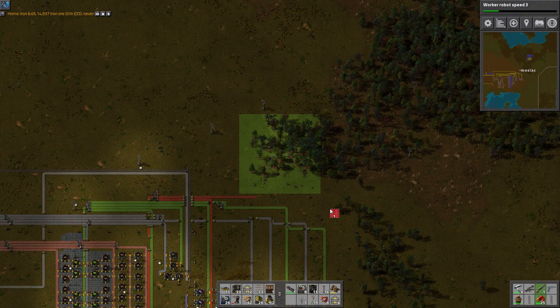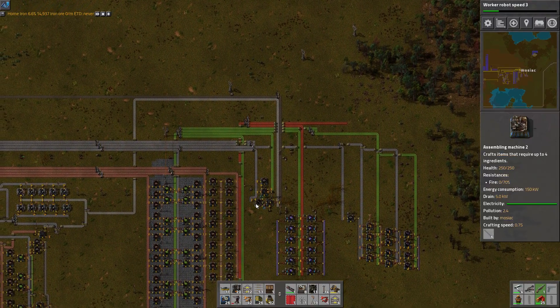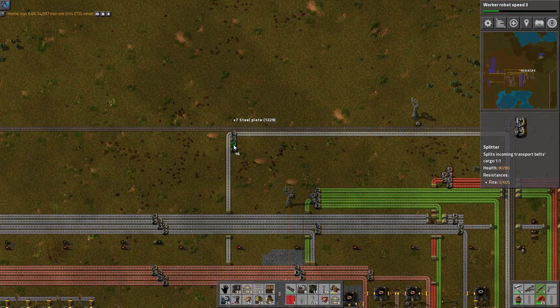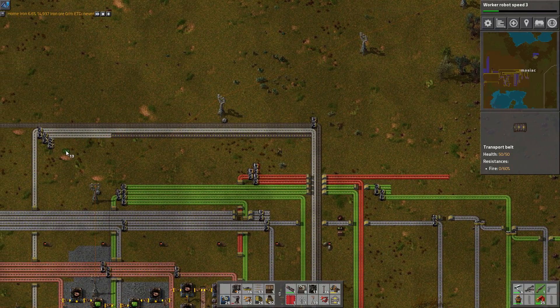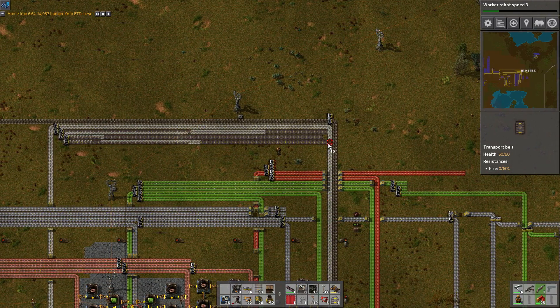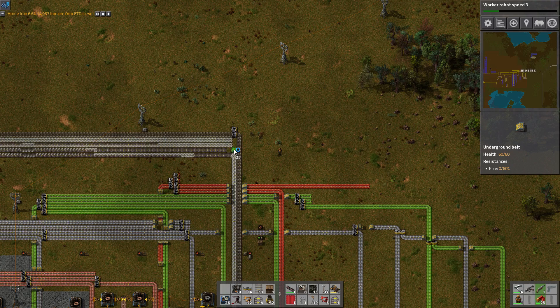Our steel is one single solitary line that hasn't been touched at all. We're using it for rails. We'll take this and do that - that gives us four lines of steel. Not that we need four lines of steel, but you never know. The power armor makes this a little bit more tolerable. This is definitely going to require us to up steel production as well.